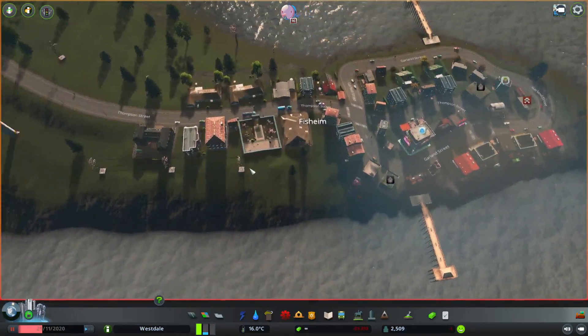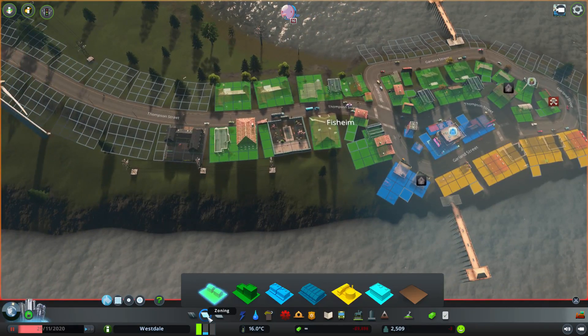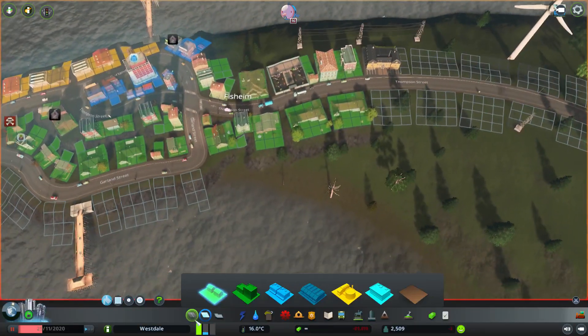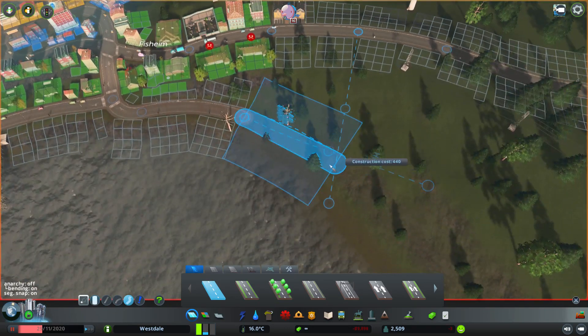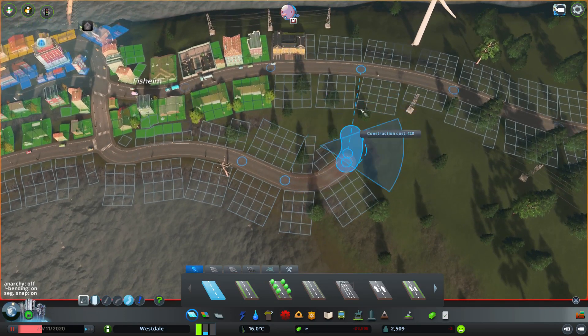There's a huge demand for houses. Rather than only making the main city bigger, I think I'll let the other places also grow a little bit, especially the ones that are showing potential. I like this Fishheim place — I'll make it a little bigger and see how the layout is.